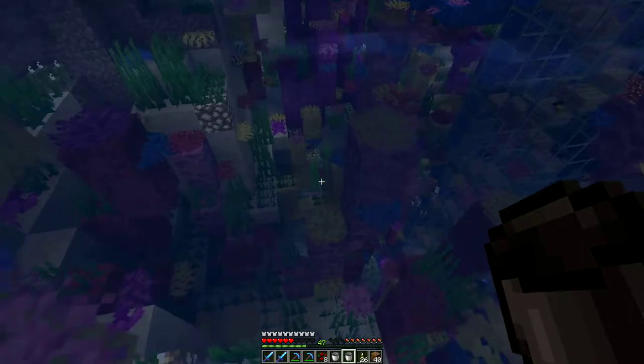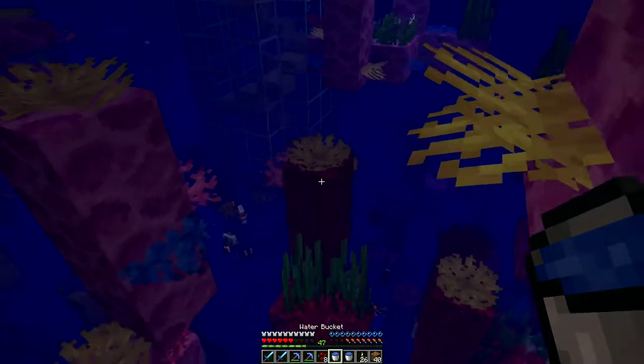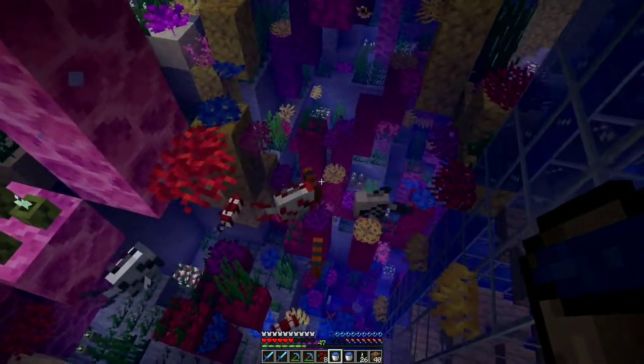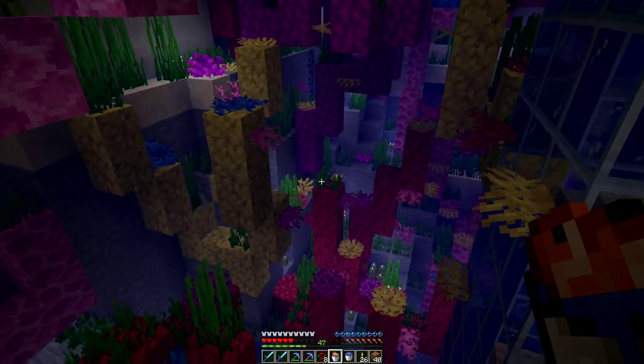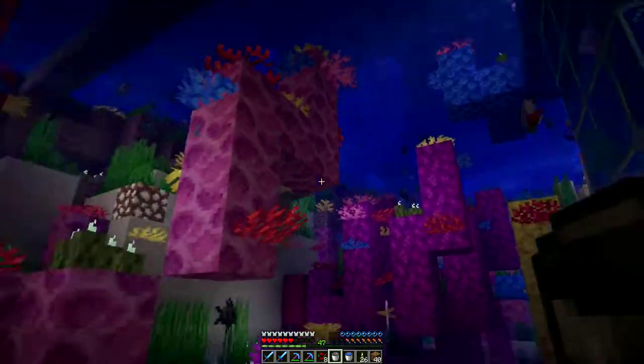To catch fish, you have to have a full water bucket and use it on a fish. Like this — and you get a bucket of tropical fish. Then you just empty it and you release the fish.